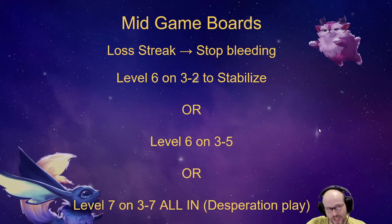If you're loss streaking, it's a different story. The whole aim is to stop the bleeding. You should almost always level to 6 on 3-2 to stabilize — typically level 6 on 3-2, roll down to stabilize, and find some two-stars.